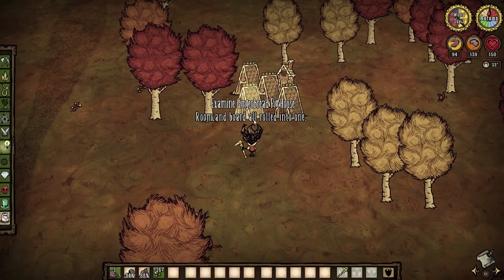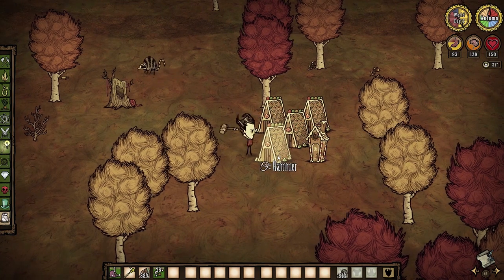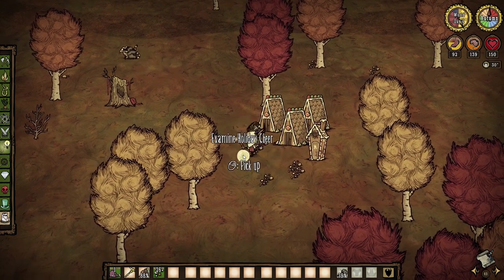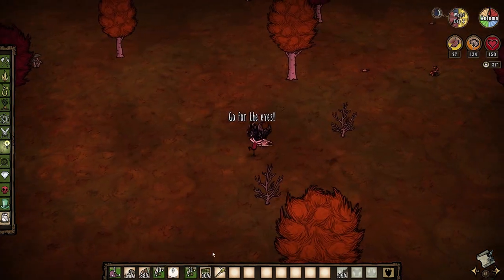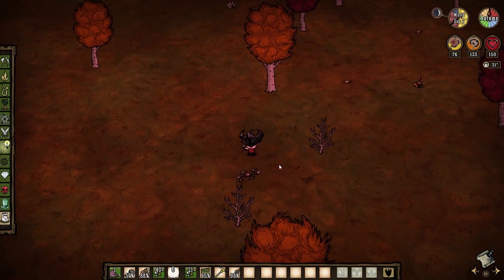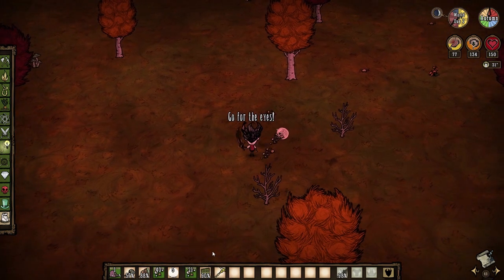Once you complete this, you will find a gingerbread pig village. Hammering their houses gives you more cookie crumbles and holiday cheer. Killing them will give the same items. There really is no use for the cookie crumbles, although you can eat them for one hunger point.